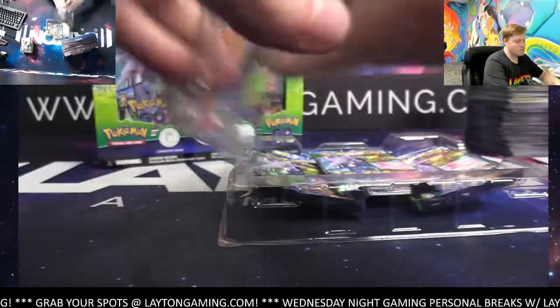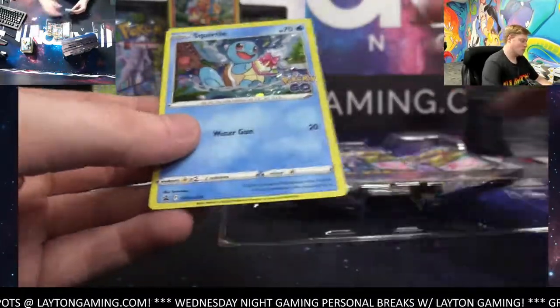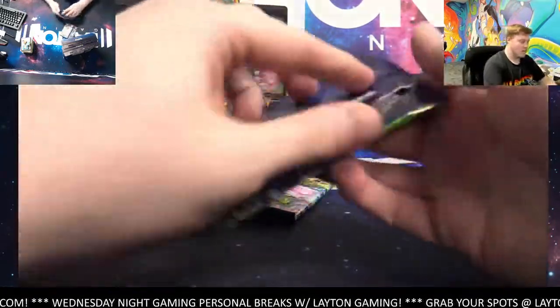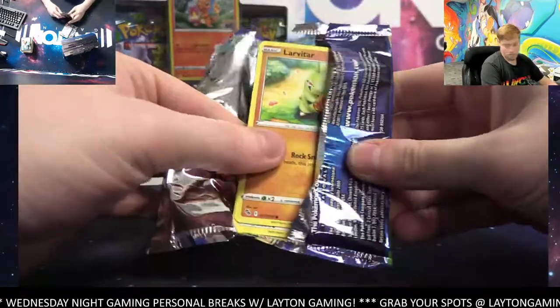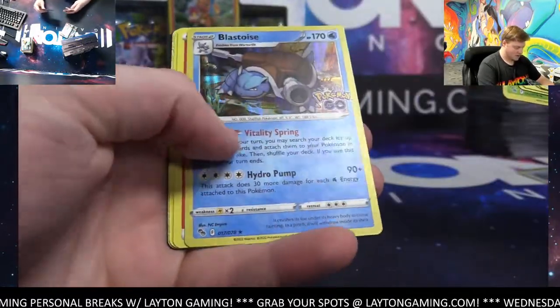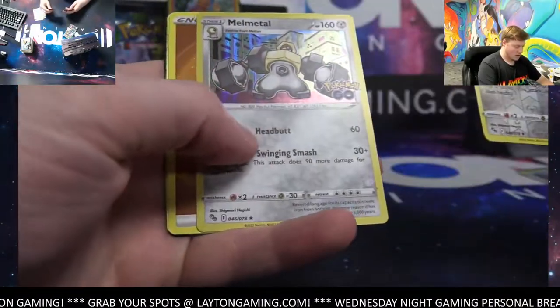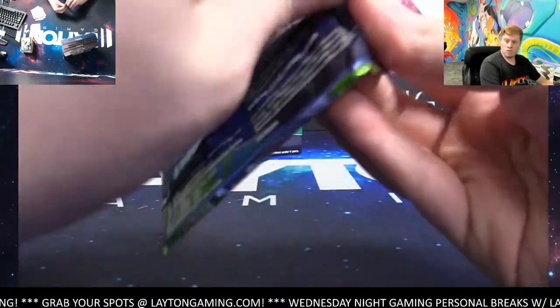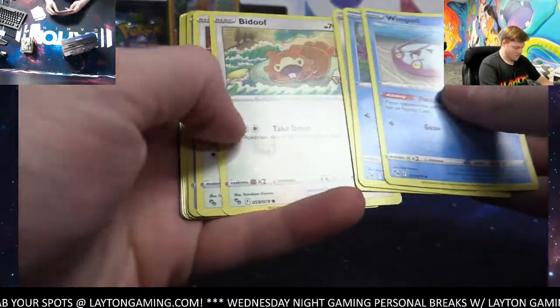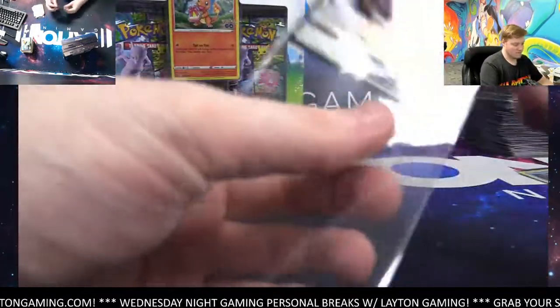There's that Squirtle pin again and the Squirtle promo card — beautiful promos, love them. Three packs, let's get to it. Ivysaur reverse, Blastoise holo. The promo cards are sick — the promos and the pins are both sick. No Metal, times two — double whammy! Lapras reverse, and there he is — Melmetal V. Solid!